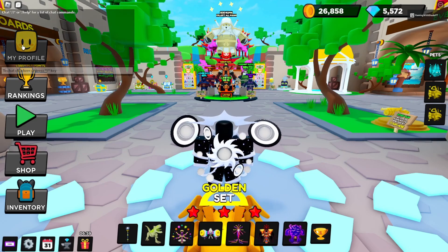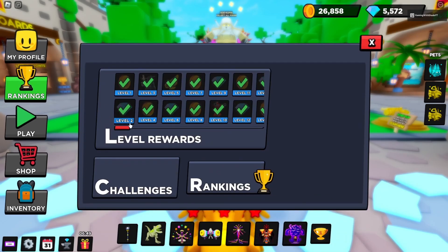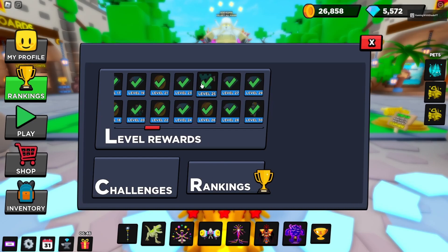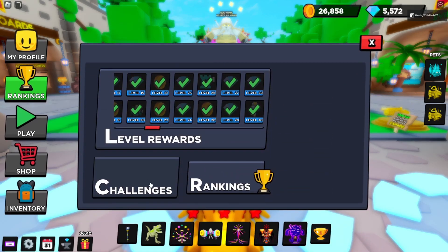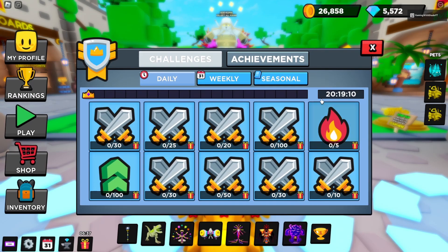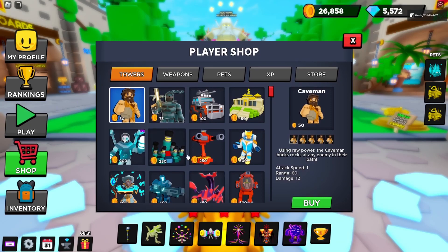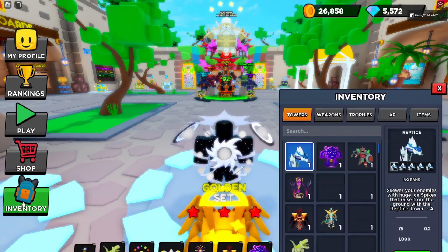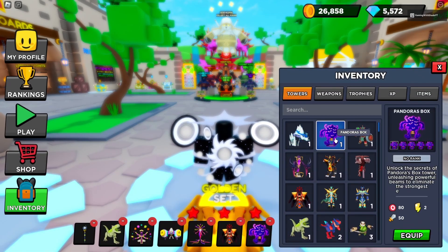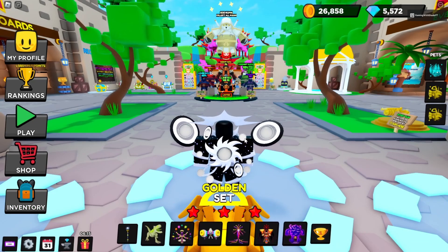We'll go over the interface. Your profile shows your statistics, your basic loadout, and access to your champions and pets if you have any. Rankings allow you to collect rewards as you level up — the most important one is getting that fifth tower slot as you hit level 25. Challenges allow you to collect small rewards for doing certain objectives and should be collected, but do not give enough to get upset about if you forget. Play we will go over later. Shop lets you shop for various things, all of which at the moment can be found cheaper in the marketplace. Inventory is perhaps the most important as it allows you to equip your towers and weapons and use potions you've collected. If this is your first time logging in, make sure to check your inventory to find the two starter towers and equip them.